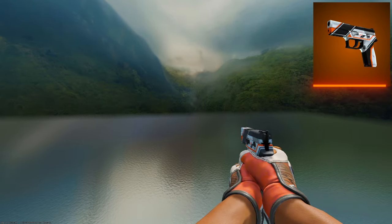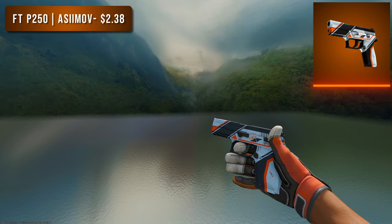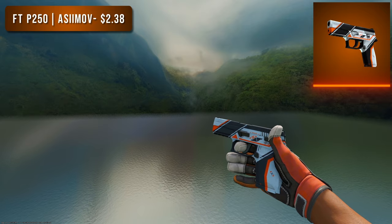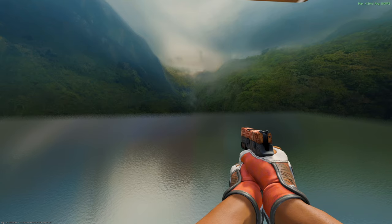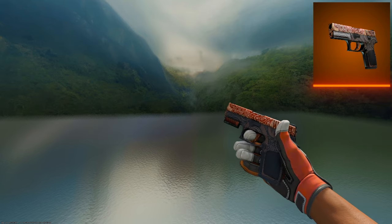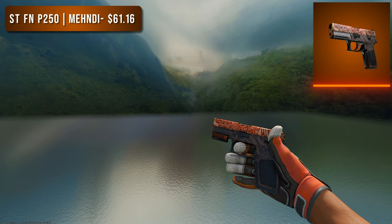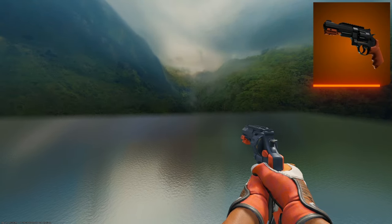Next is the P250. For the budget option we have a great one — the Field Tested Asiimov at $2.38. You cannot go wrong. If you've played Counter-Strike you know what an Asiimov is and it looks great on the P250. For the high tier option I went with a StatTrak Factory New Mendy at just over $60. Some would call this red but I think it looks more orange, and I've always been a big fan — this is what I would pick for my orange loadout.